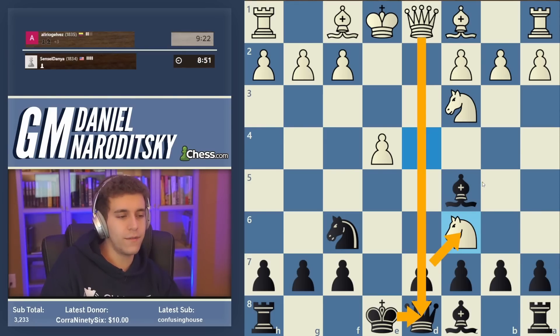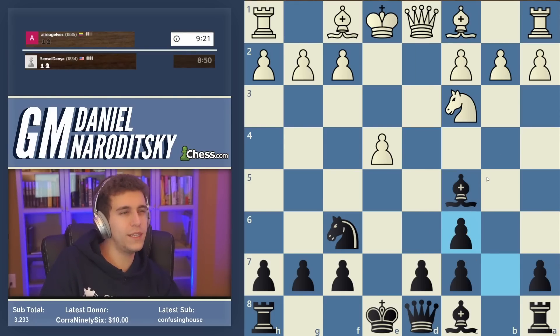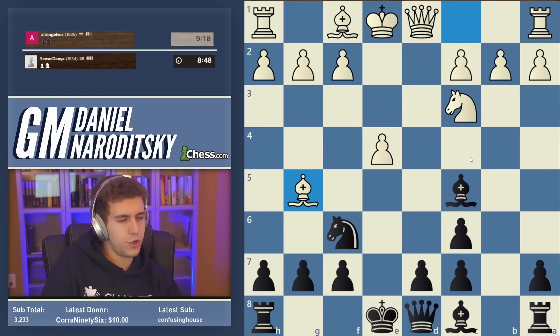So knight takes c6 — obviously not dc, which would allow the queen trade, deprive our king of castling rights, and ruin our structure. We play bc in these positions. And bishop g5 — bishop g5 is one of many possible moves, nothing particularly special about it.